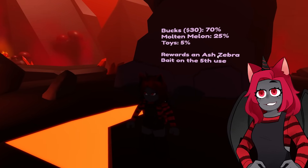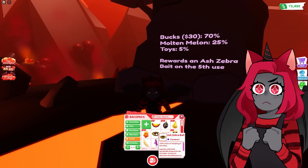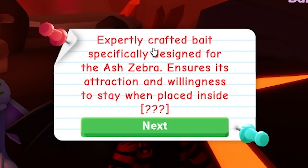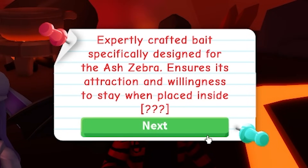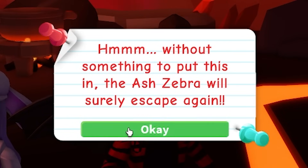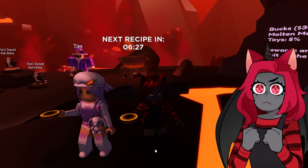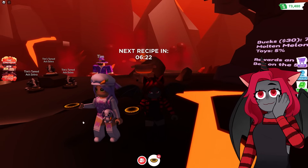You get an Ash Zebra bait on the fifth use, so I do have an Ash Zebra bait. It says: expertly crafted bait specifically designed for the Ash Zebra, ensures its attraction and willingness to stay when placed inside — question marks. Without something to put this in, the Ash Zebra will surely escape again. Adopt Me did tease that there are going to be traps for us to put this bait into.